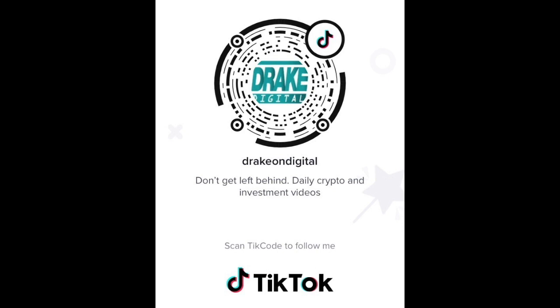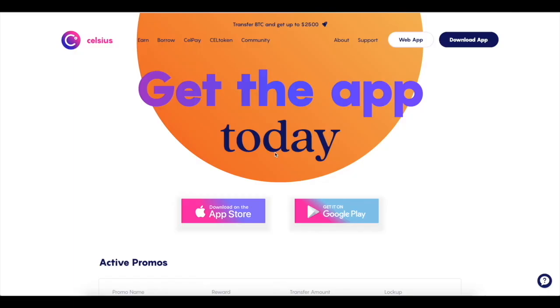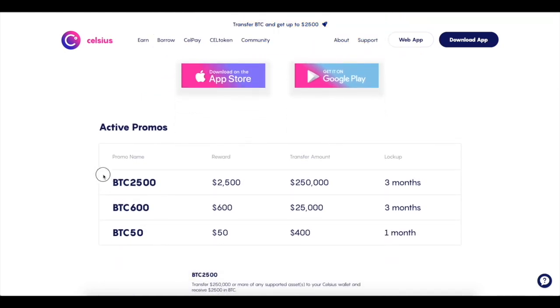Thanks for watching. If you want to catch me on TikTok, I do daily wisdom one-liners and show you behind-the-scenes stuff. Next off, if you guys want to support the channel and get paid to do it, check out Celsius. You can get $40 in free BTC using my referral link in the description — just deposit $100 and add the code BTC50. You'll also get an additional $50 if you deposit $400.